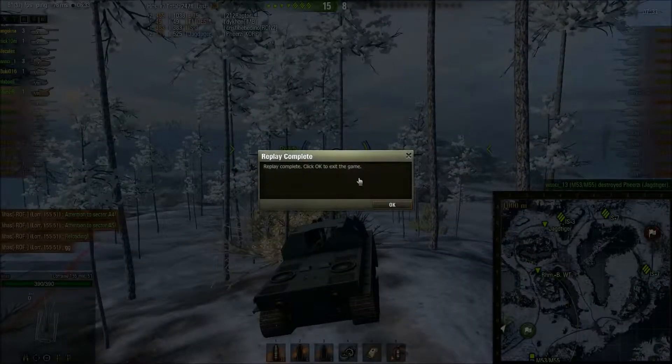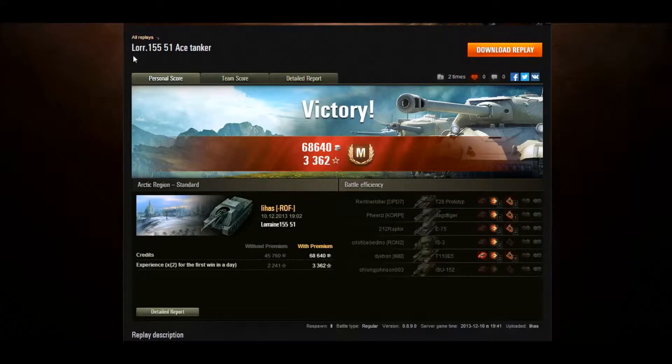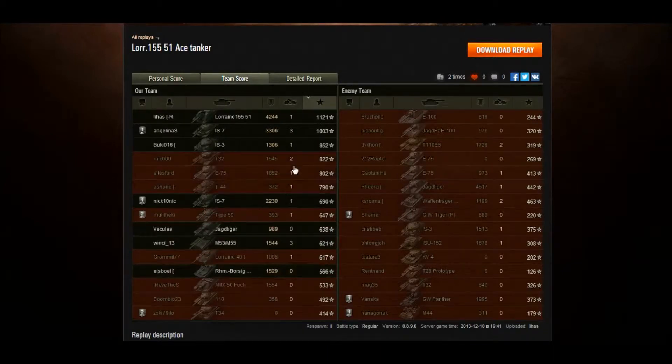2,478 damage recorded in XVM. So how did he do with his blind shots? Congratulations Lyhash — it was your Lorraine 155 51 ace tanker! You ended up getting the ace tanker badge. He finished up with 68,640 credits and 3,362 XP — that was a times 2. Overall, Lyhash finished first in a tier 8 in a tier 10 game, ending up with 1,121 XP and 4,244 damage.